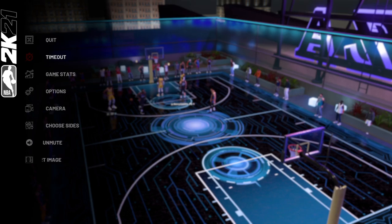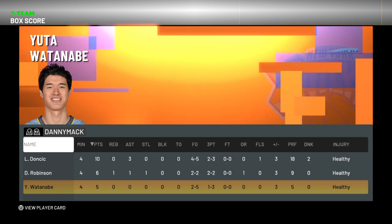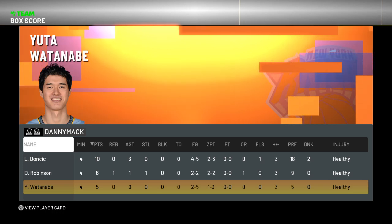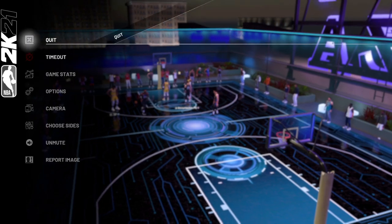Let's see what kind of stats we end up with for Yuta. He had five points, two of five from the field, including one of three from three-point range. He won the game by three. He's pretty much typical of these Season Rewind reward cards — overall 98, low on badges, slow with the moves, but it is what it is. We still won the game, so we're good.